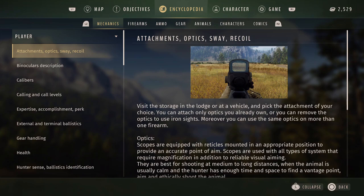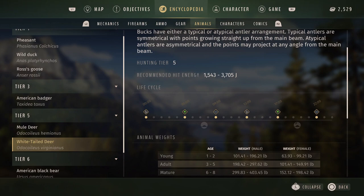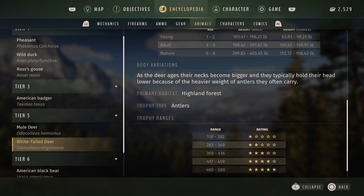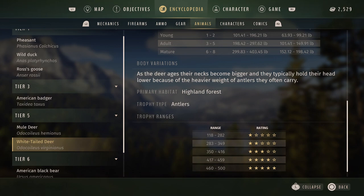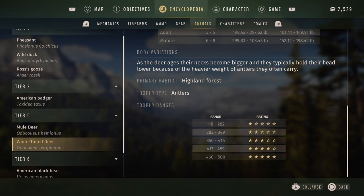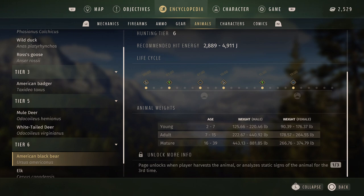In the encyclopedia, we have a lot more information on certain animals because you slowly reveal more info as you track them. The recommended hit energy for the white-tailed deer — which is what we're tracking — is between 1500 to 3700 joules. We can see the trophy type is their antlers, the ranges that determine your rating, body variations, and primary habitat.